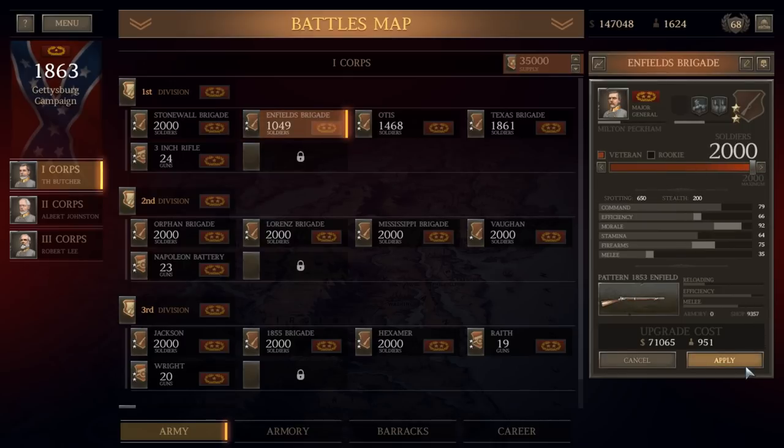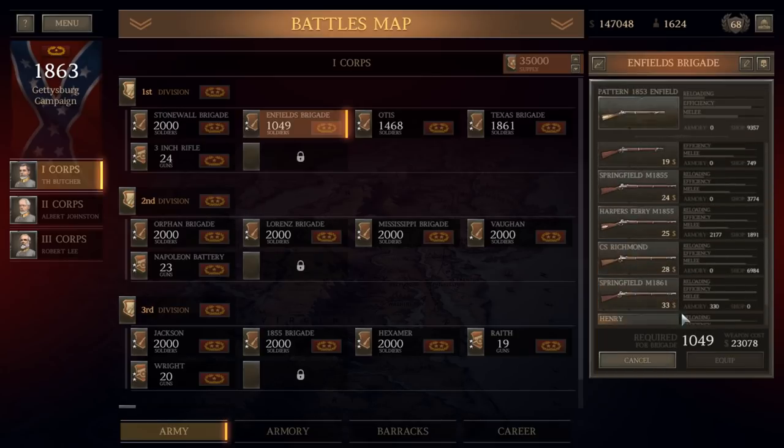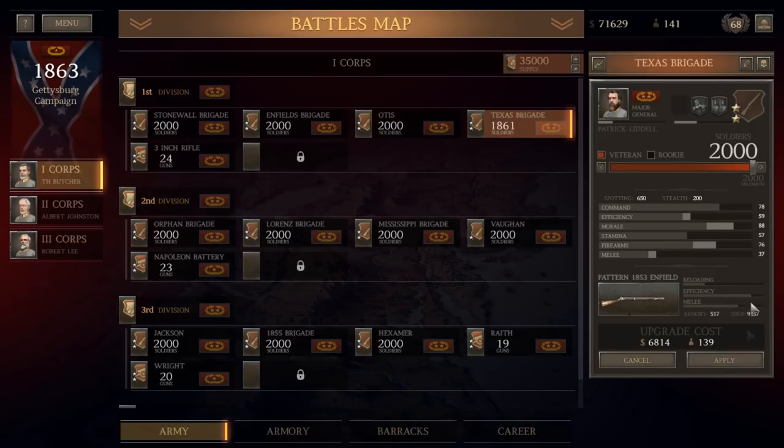Veteran replacements — $71,000. Maybe we can cheapen that a bit by getting rid of the Enfields and replacing them with something we have in stock. We do have Harper's Ferries in stock, so we can save $20,000 and still have all veteran troops here. We literally just have enough to fully replace our Chancellorsville losses. Just barely.